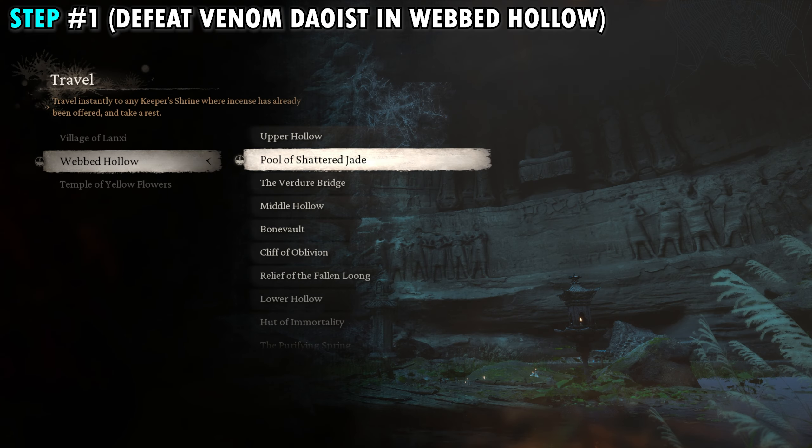All you need to do is attack this thing. It's not going to attack you back — you just need to get it down to about a third of its health. And once you do, it's going to automatically queue a cutscene where the boss inside the cocoon is going to drop out, and we're going to have a pretty fun boss fight.